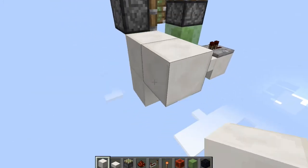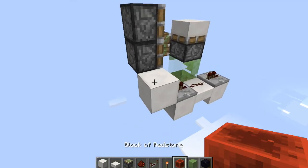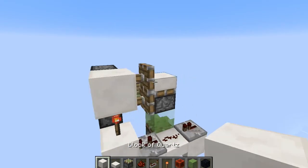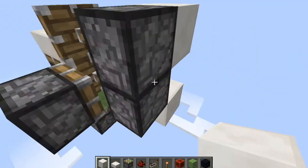Now we're going to come up here and place a torch with a block above that, then come around this way.